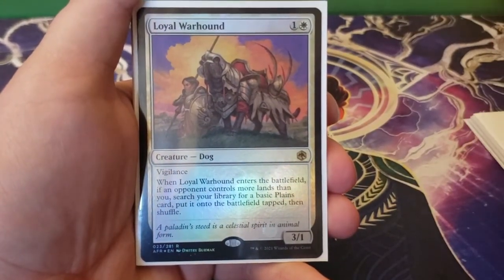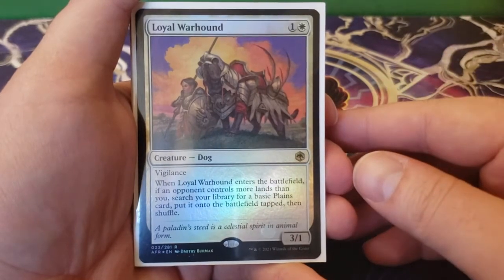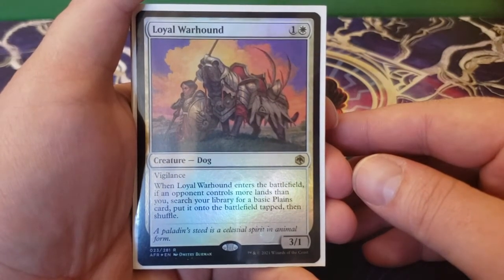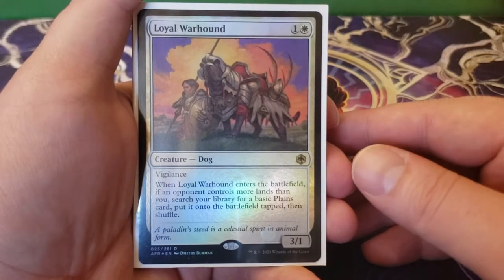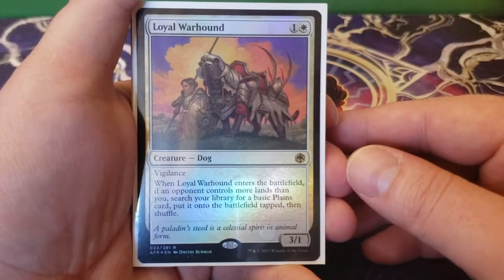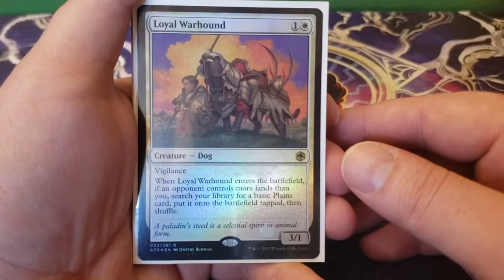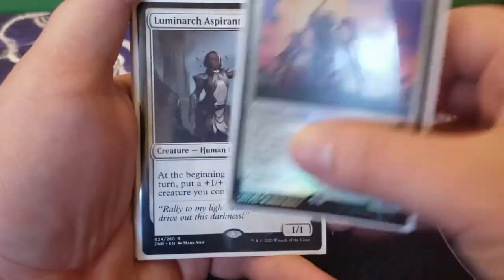Next up we have Loyal Warhound — one and a white for a 3/1 vigilance. Whenever Loyal Warhound enters the battlefield, if an opponent controls more lands than you, you get to search your library for a basic plains, put that onto the battlefield tapped, then shuffle. It's basically the same thing as the Knight of the White Orchid with different stats and a different casting cost.